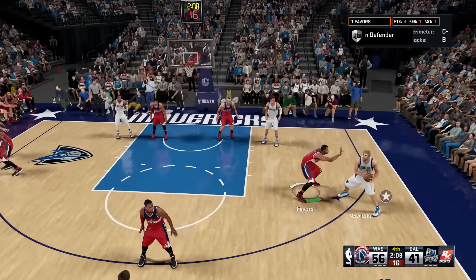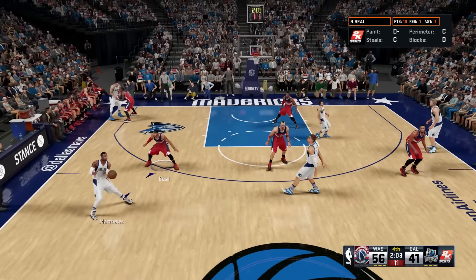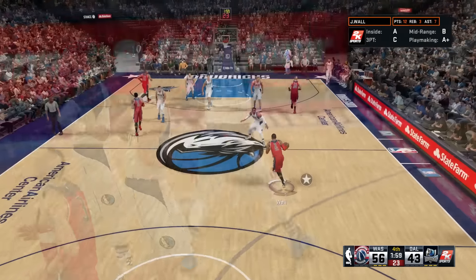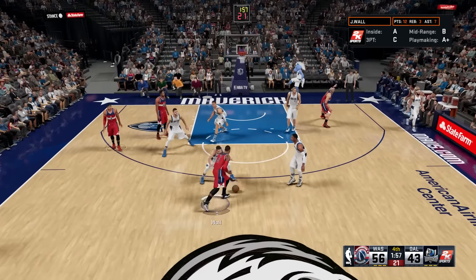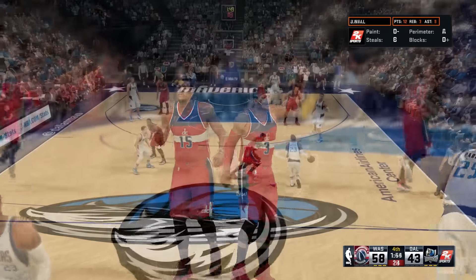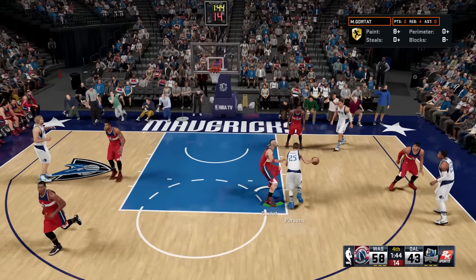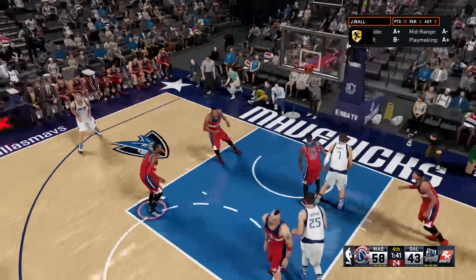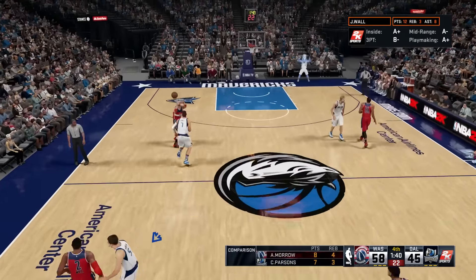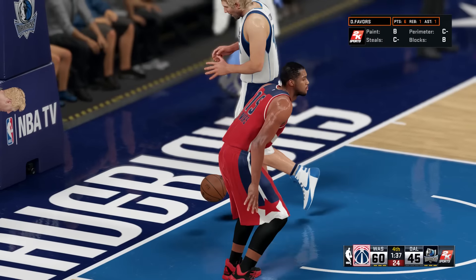Always using that speed, always. They're going back to Dirk again — his one-legged fadeaway jumper, that's good, always money. They leave Beal open and he hits the two right there, that gives us 58-43. Chandler Parsons on the iso — that's a good contest but he makes the fadeaway jumper, right in his face. But we're moving the ball — Favors for the dunk, nice pass by Marcin Gortat.